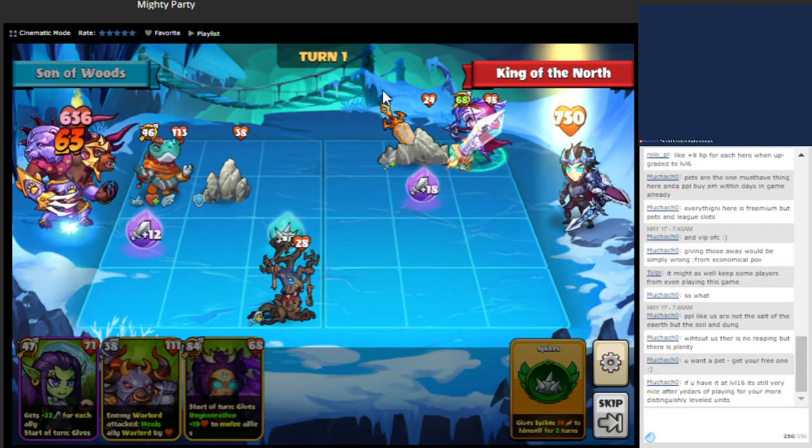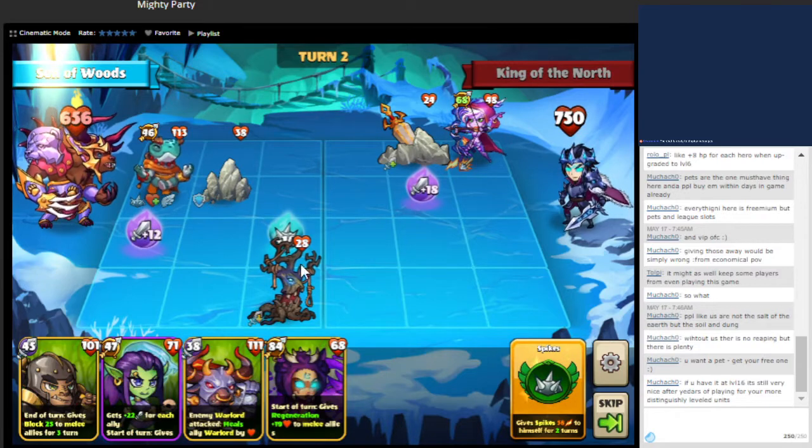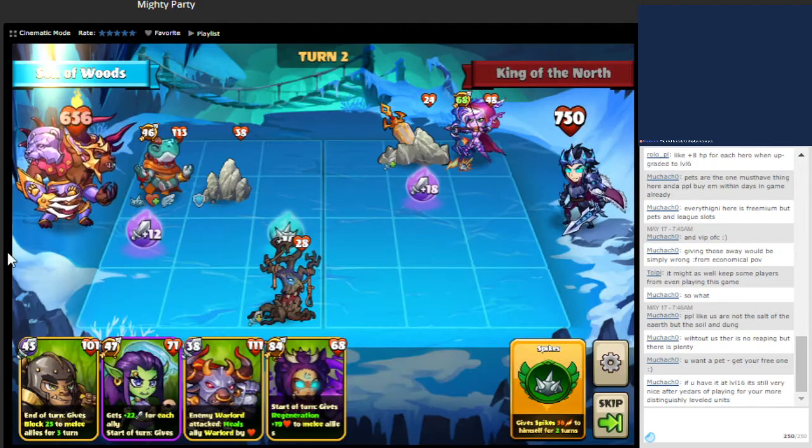Our plan right now is to actually just kill their buildings first, and then allow open spots for us. We have this unit here that deals damage to our units whenever we attack them, and also there's extra damage dealt to us whenever one of their units attacks us.